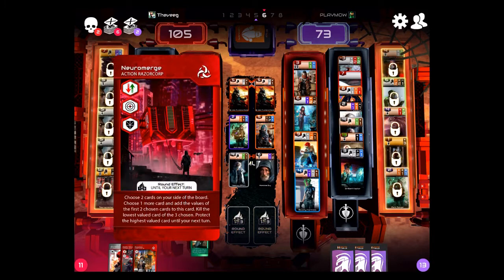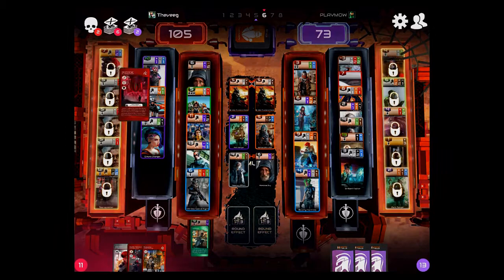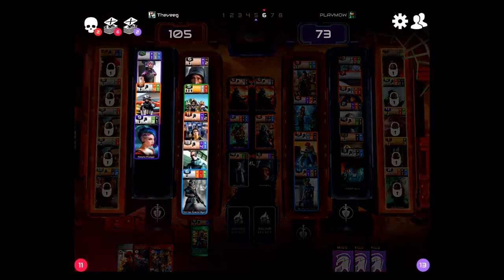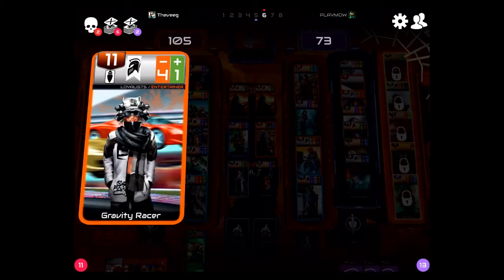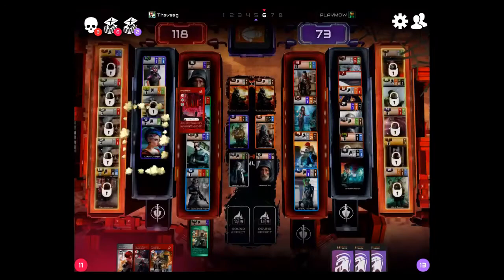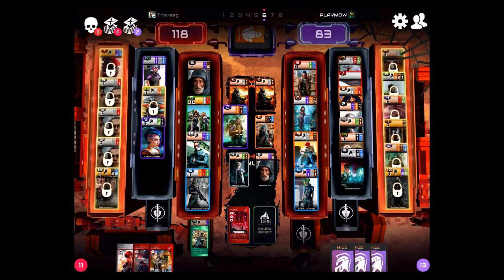Now I'm going to show you another kind of combination card. Neuromerge is going to allow me to select two cards on the board and put them together to create a more powerful card and kill one of them. He can't really pull out my 13, but he can pull out that 11 — so I'm going to take that value and that value and add it to this 11 and protect it for a round. Now I have a 35-point card protected, but my 11 gets killed. That card becomes very important to bank. That's a value-change mechanic you can find with Razor Core — everybody has some level of value change mechanics, but Razor Core is a little heavier because they are a corporation.